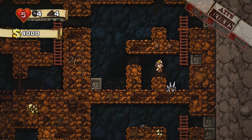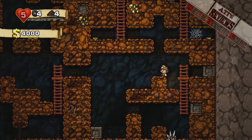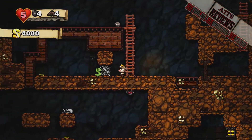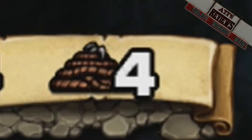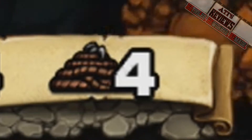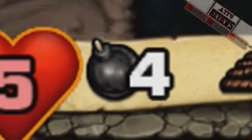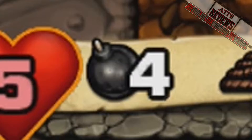Spelunky is one of the first games to be a roguelike-like, meaning it borrows concepts from roguelikes. Difficulties are changeable, not that this game really needs it. On your person, you can have ropes which aid you in reaching higher areas, killing spiders and airborne enemies. You can also possess bombs that help you blow gold out of the ground, as well as blowing up a good amount of scenery, and more than likely... you!